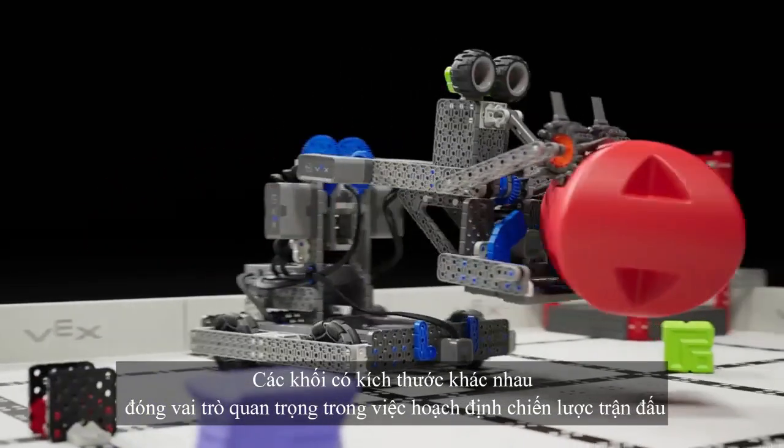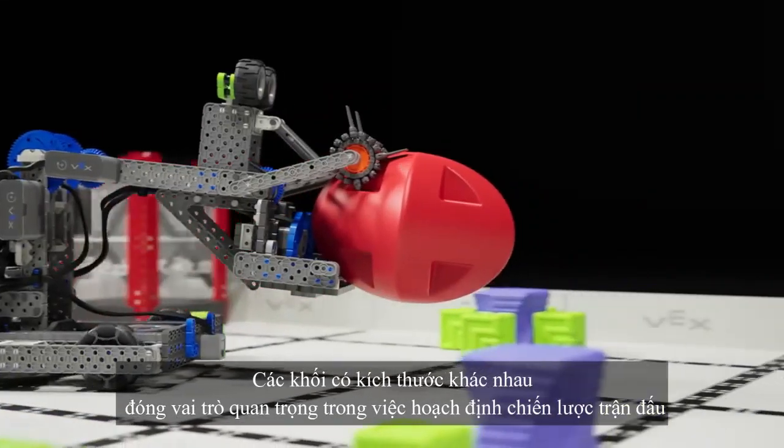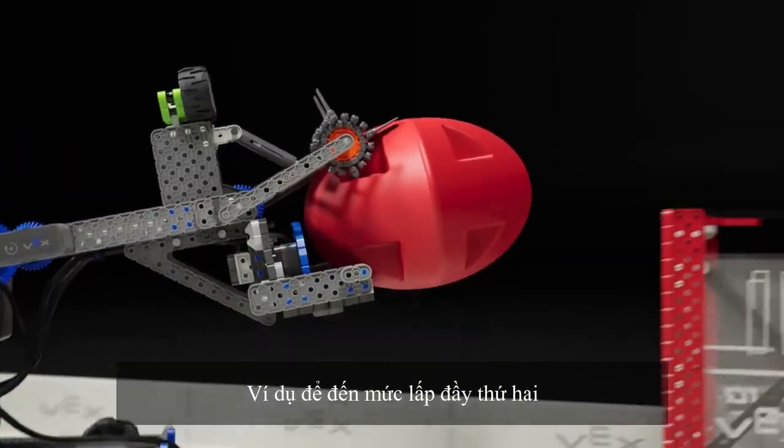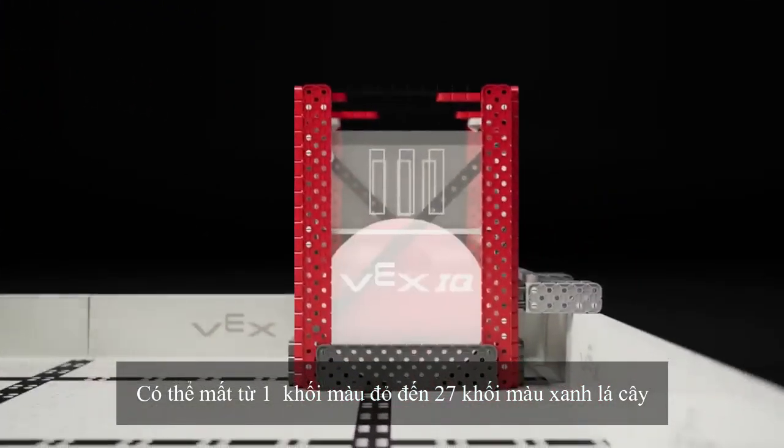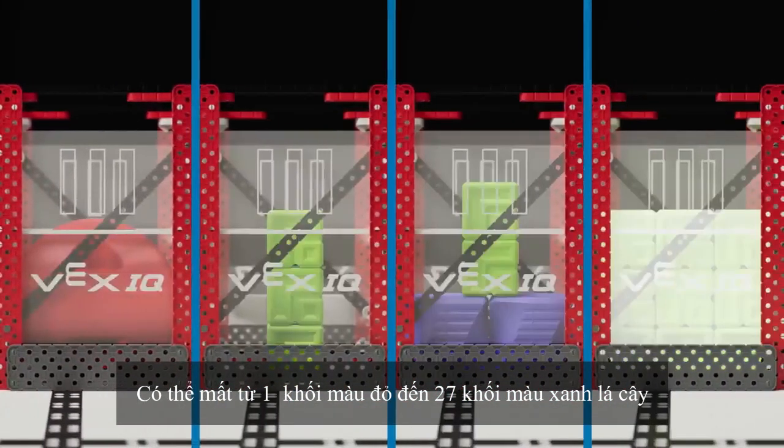The differently sized blocks play a key role in planning match strategy. For example, to reach fill level two, it can take anywhere from one red block to 27 green blocks.